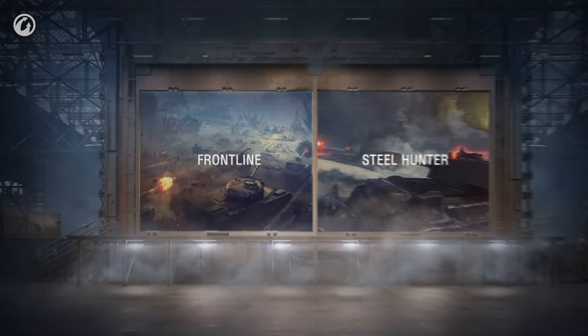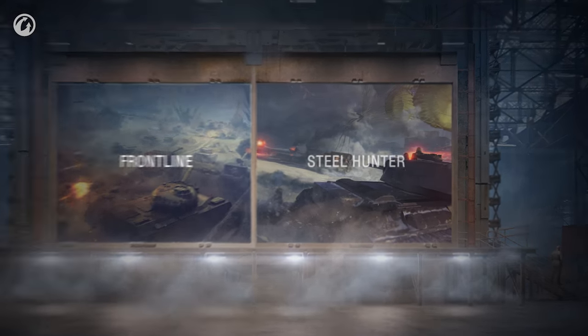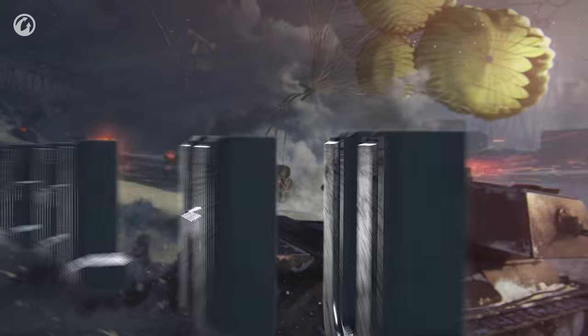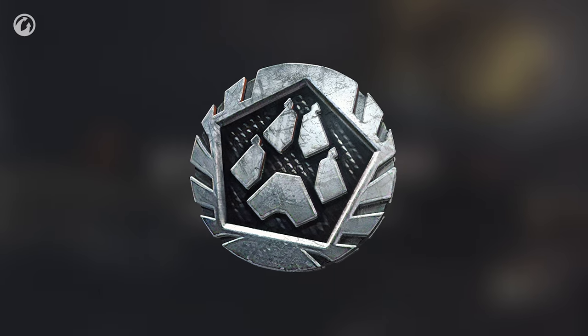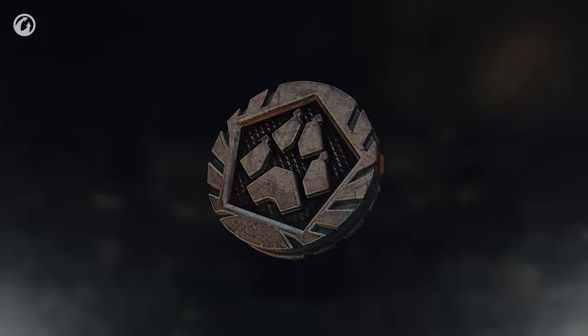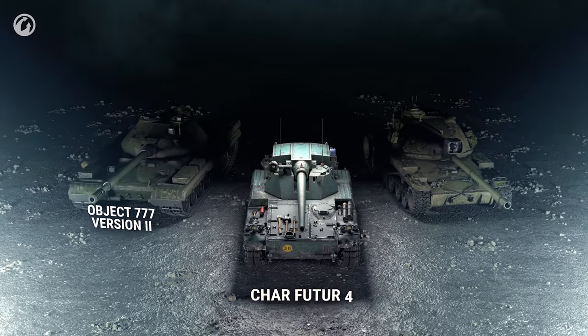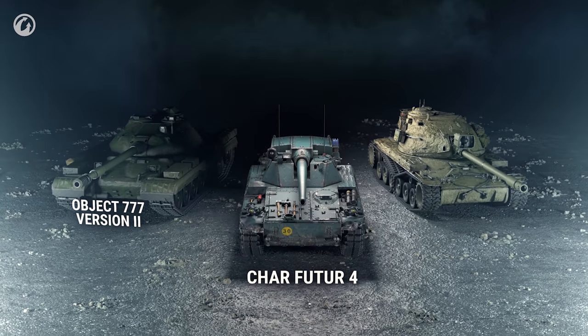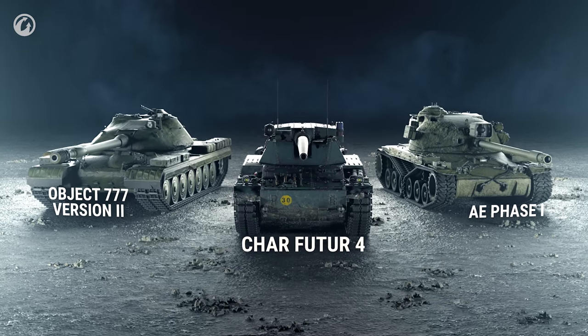Frontline is a part of Expedition, a bigger event. After Frontline, Steel Hunter will be launched in the second half of the year. In addition to many other rewards, you can also receive special tokens. You can exchange them for these Tier IX tanks: the Object 777 Version 2, Char Futur 4, or AE Phase 1. You will be able to get one of them after the four frontline stages.